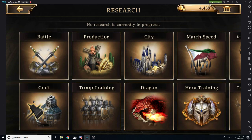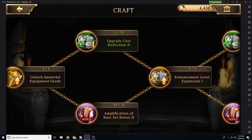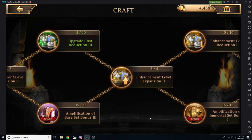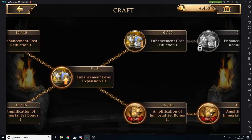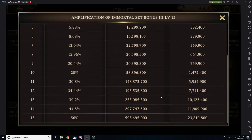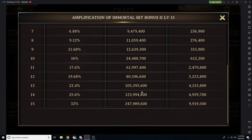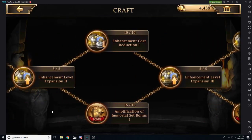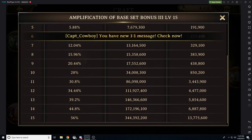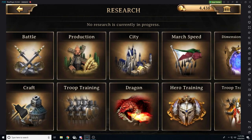If you really just care about gaining power and nothing else, open up the crafting tab and max out everything here. We get amplification of set bonus 1, 2, and 3, and then we can move into the immortal set bonus amplification. For example, that final research is 600 million power. In another tree, we're looking at a final research of 250 million. This one is 345, so it's varying. That's a huge power gain and also provides amazing stats at the same time.